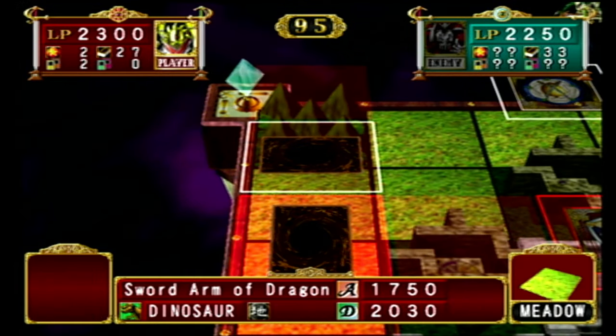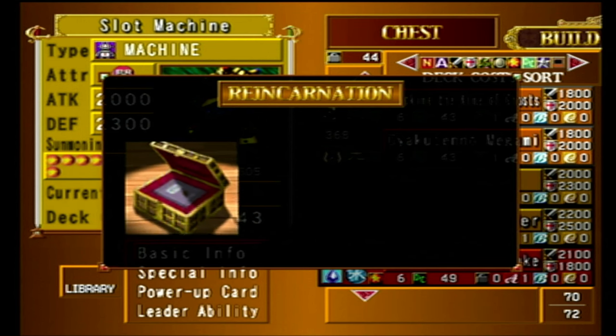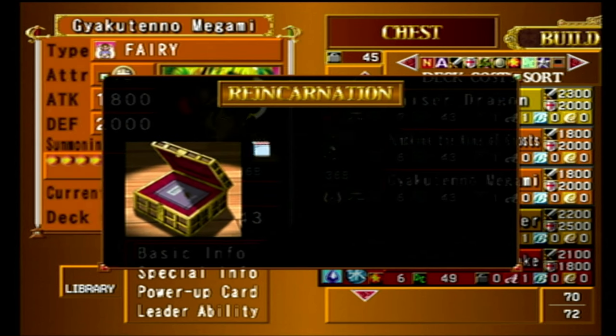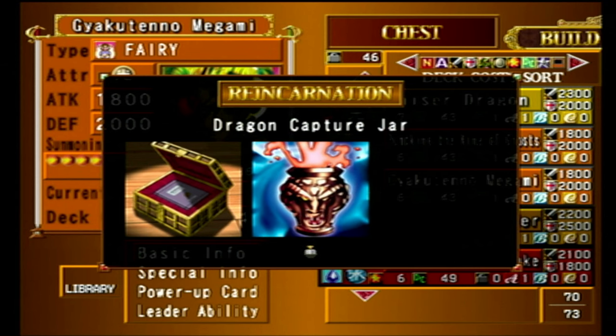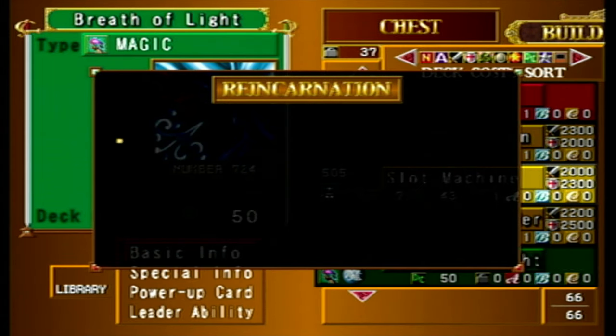That just leads us to the third method of obtaining cards: reincarnation. Every five games, win or lose, we can get rid of one card to randomly obtain three cards of similar value. This method for obtaining cards is extremely time consuming. Even if you spam surrenders to meet the game requirements quicker, the random nature of what you get makes this incredibly tedious. It's super unfortunate that quite a few powerful cards are locked into this mechanic.